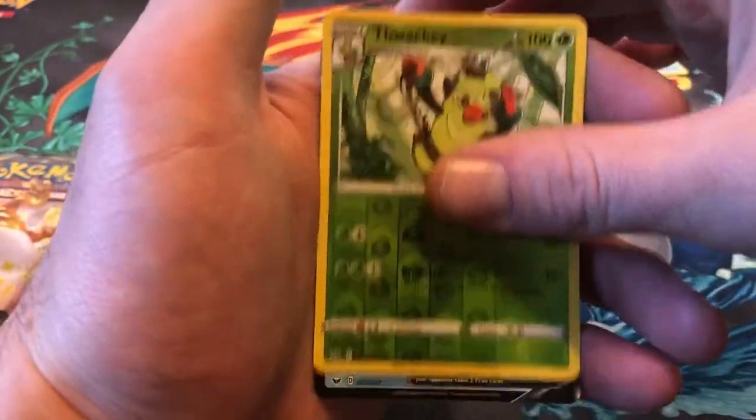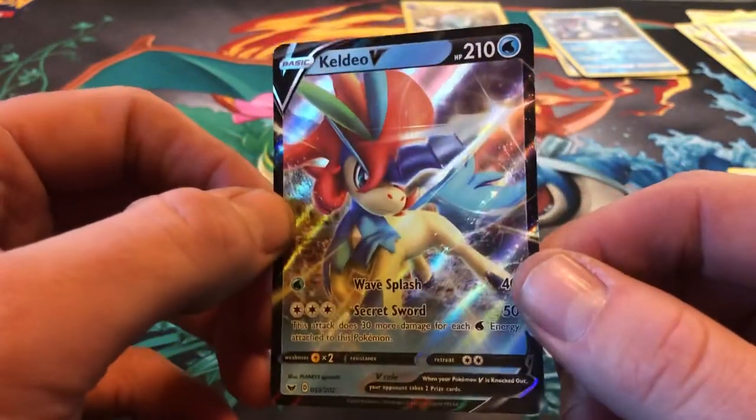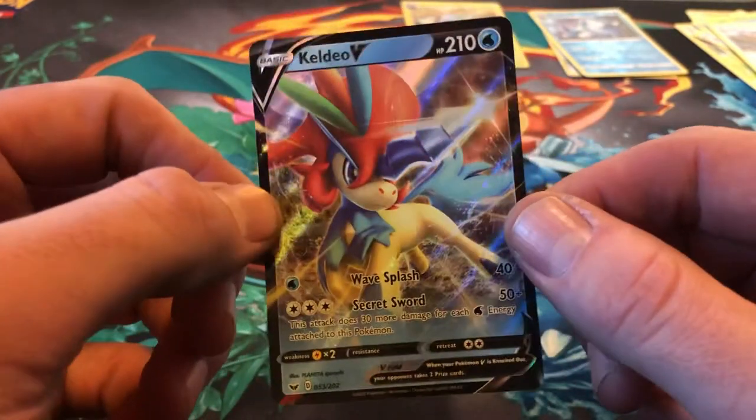The reverse is a Thwackey. And the rare is a Keldeo-V. Okay, there's a hit — there we go, finally. Alright.